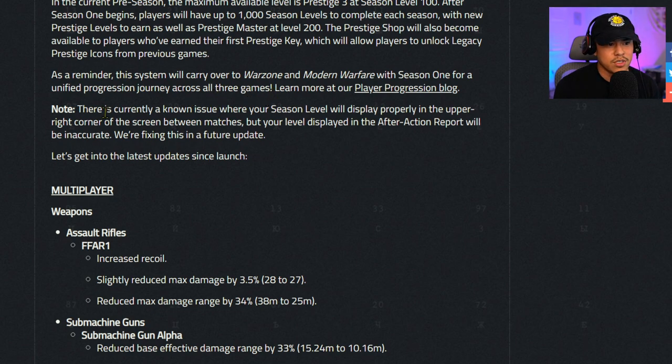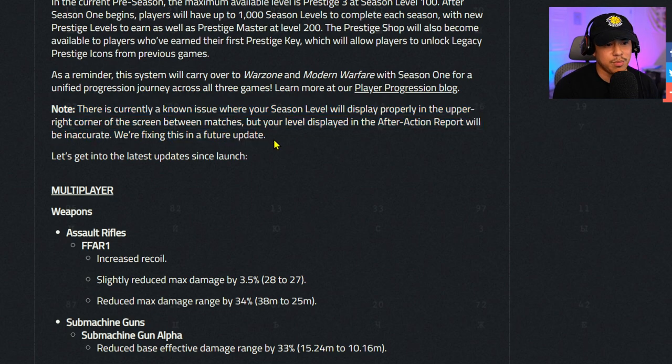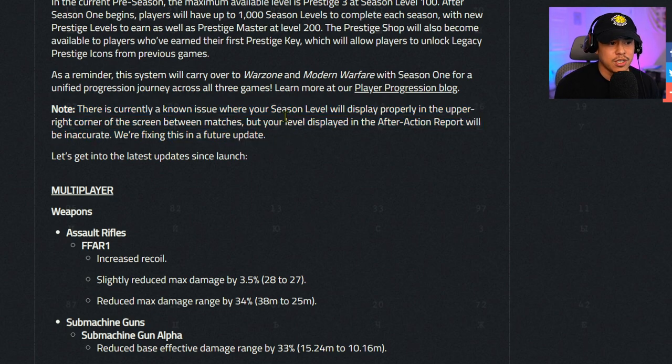There is a currently known issue where your season level will display properly in the upper right-hand corner of the screen between matches, but your level displayed in the after-action report will be inaccurate. They're fixing this in a future update. This is definitely something that's been bugging out and is very confusing — most of the time we don't know what our real level is.